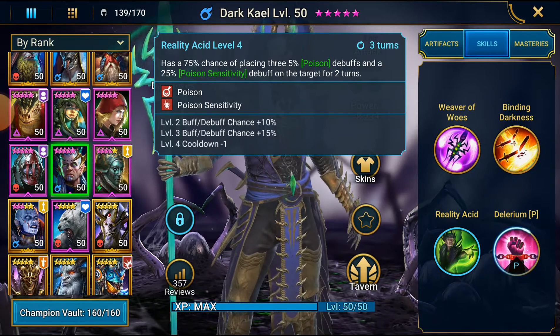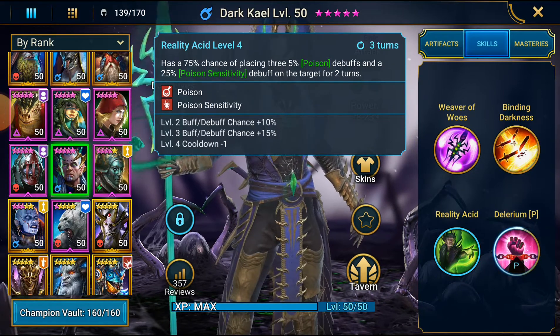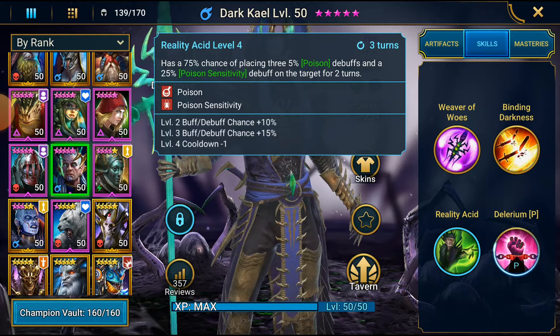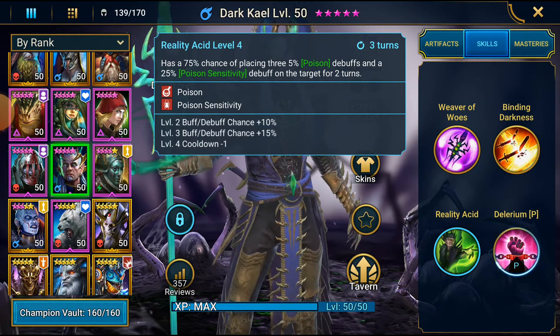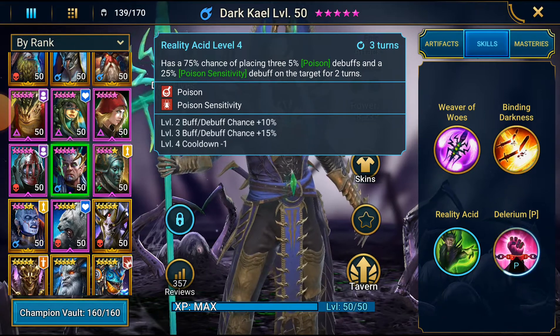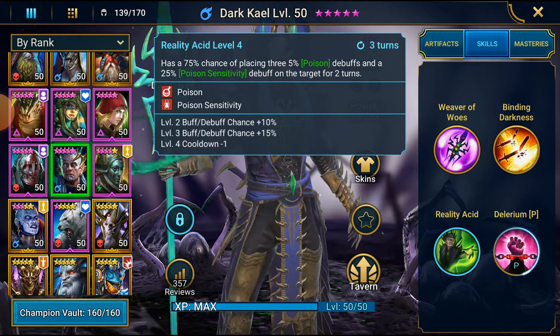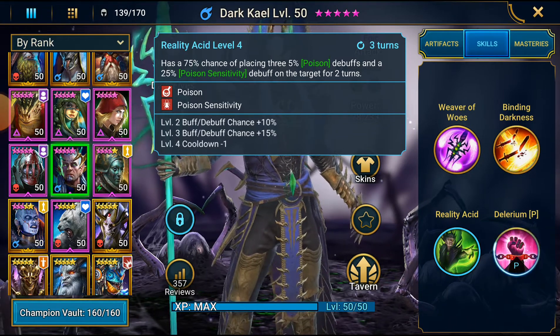Reality Acid has a chance of placing 3 poisons and a Poison Sensitivity debuff for 2 turns on a 3 turn cooldown. This reminds me of Narma, because she does something very similar. But this on Dragon — even Dragon 25 when he gets there — it's awesome. I like the triple Poison, I like the Poison Sensitivity, because since Banshee came in, we've slowly been introduced to other champions that have this Poison Sensitivity. It fits his kit, which is focused around poisons and activating poisons. It's 3 poisons on a 2-turn duration with a 3-turn cooldown — really cool.